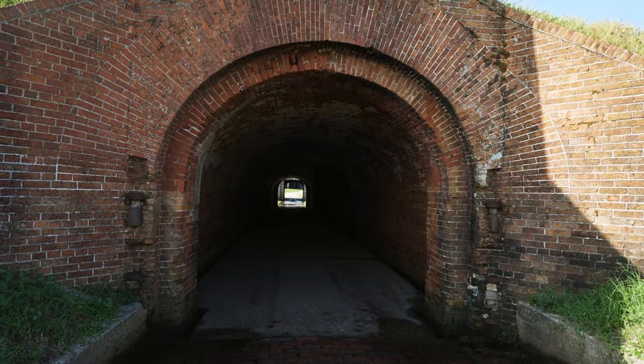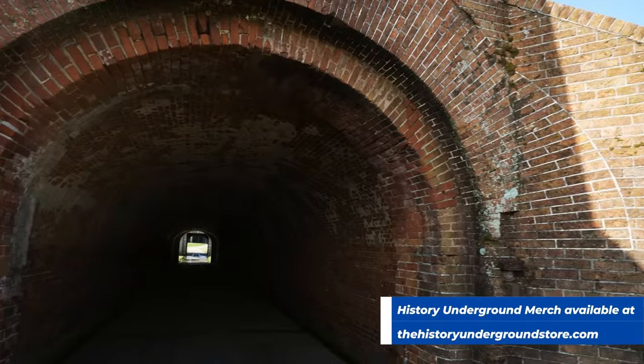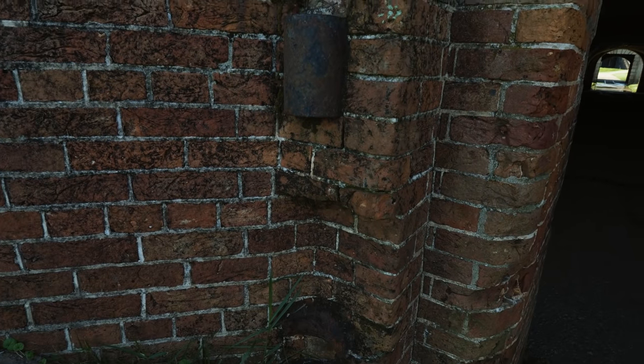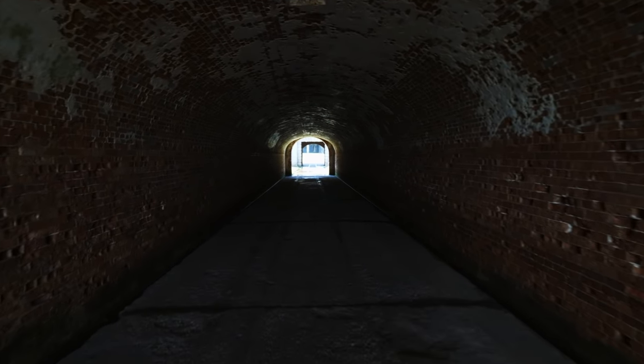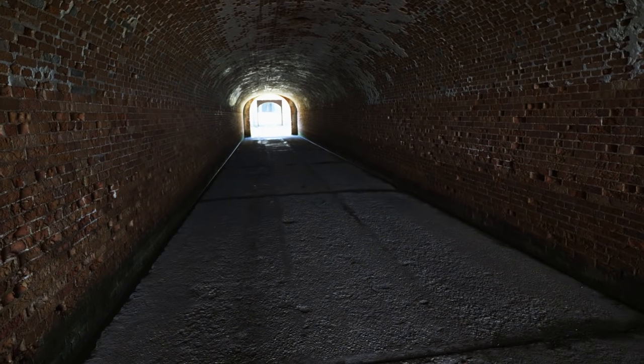What we're looking at here is the tunnel going into Fort Morgan. During the Civil War era, there would have been two big iron doors here — you can still see the hinges. This was what's called a third system fortification, and of all the third system fortifications, this is the only one that had a tunnel like this. Fort Morgan saw service in the Civil War, Spanish-American War, World War I, and World War II. You can see the remnants of rail tracks from the Spanish-American War — they would bring supplies and ammunition in on the wharf and then into the fort through this tunnel.